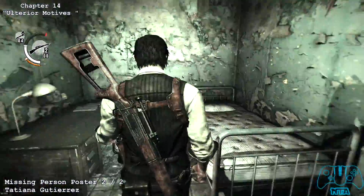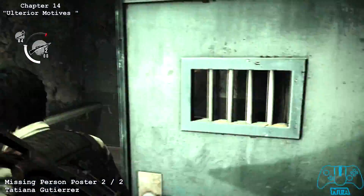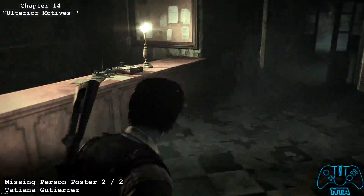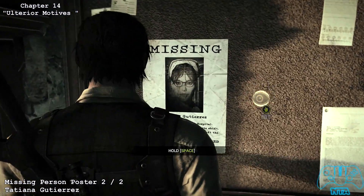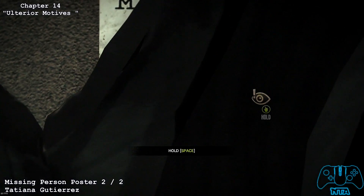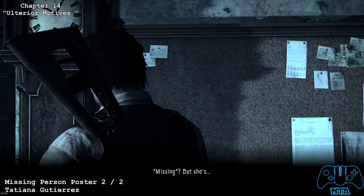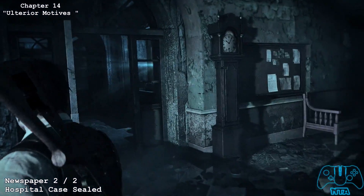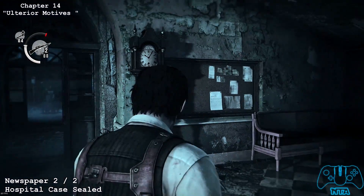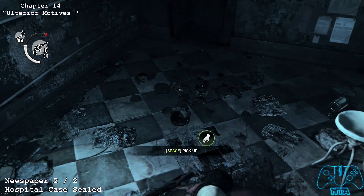Missing person poster number two — go back to where you would normally find a missing person poster and look at this one. Once you've picked up the poster, go behind the reception desk to find this newspaper located on the ground.